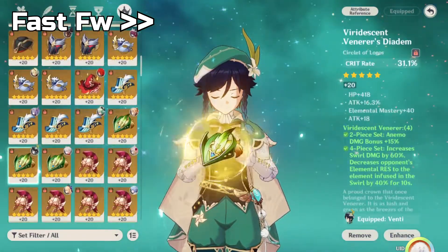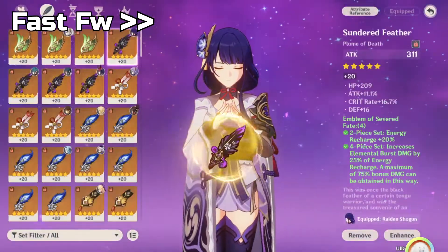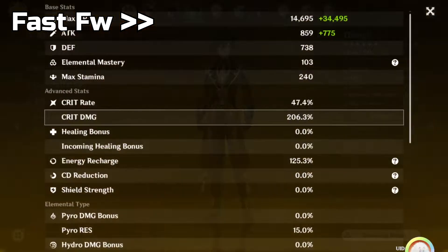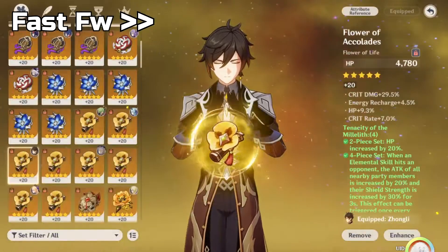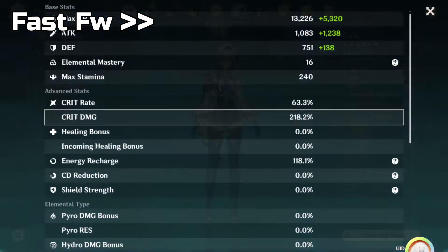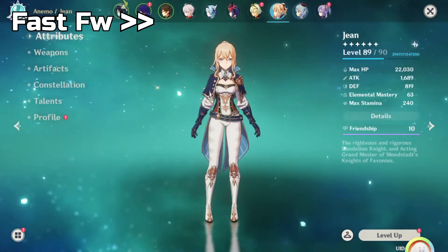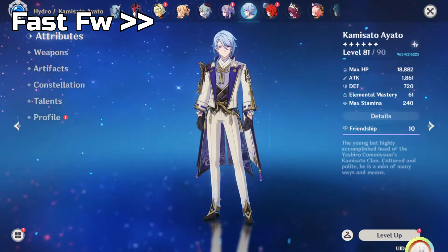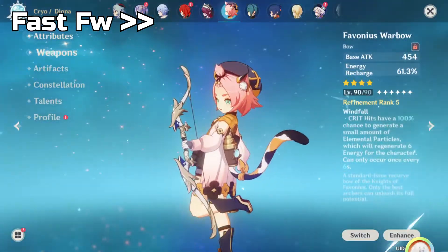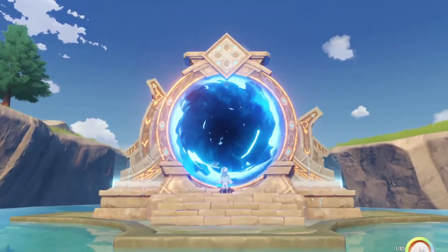Since Nahida is still level one, I just gave her EM and Energy Recharge. For Venti, classic build — I gave him a Hydro goblet, pretty decent stats. Full piece set. I can make him C3 but haven't needed to. Zhongli has an HP build with some crit stats. I might use Kazuha, Eula, Bennett, Ganyu, Rosaria, and a couple others. Now that we've got characters out of the way, fingers crossed we can do some three-stars.